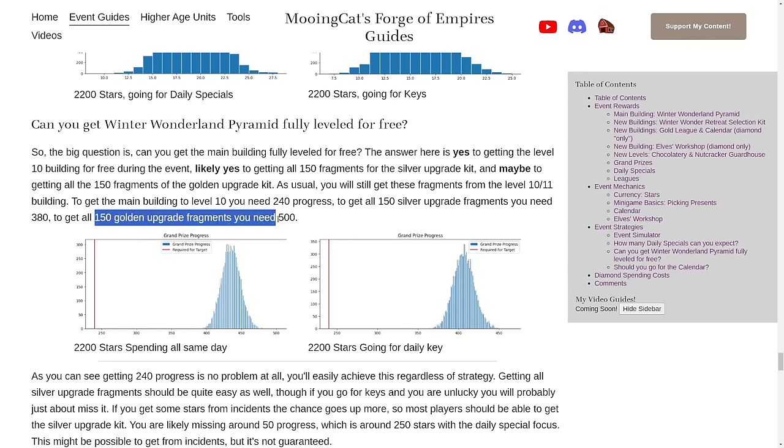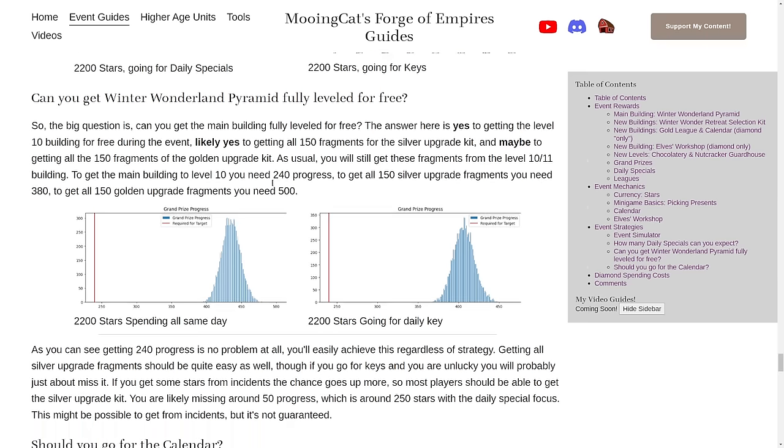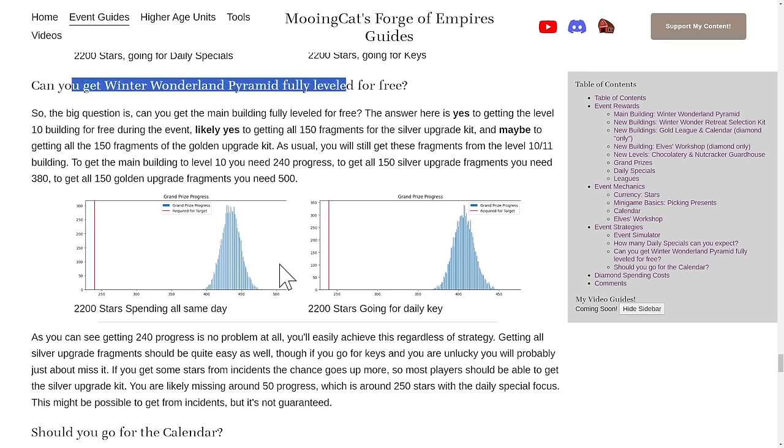For golden upgrade fragments, you need to land at 500 progress, and you are likely to get this for free. If you pick up around 300 or so from incidents, you might actually be able to do this — though it's not guaranteed. You might need 60 or 70 additional progress, so around 300 to 400 additional stars. It's not impossible from incidents, though beta reportedly didn't have a lot. Still, you'll likely get at least 100 stars from incidents, meaning only 50 missing fragments, which is just 10 days with level 11 buildings. Definitely easy to get the Winter Wonderland Pyramid fully leveled.